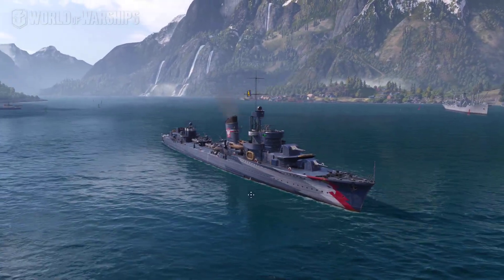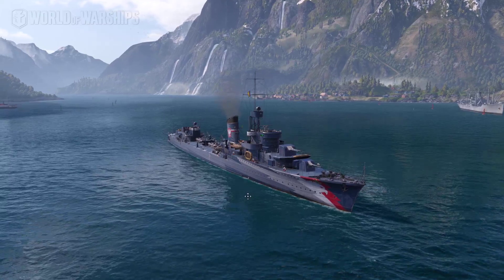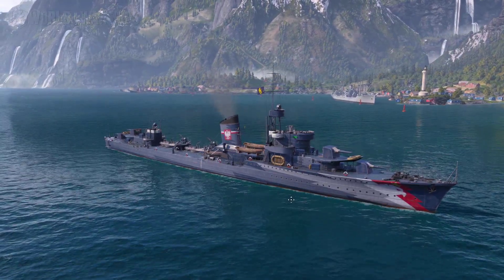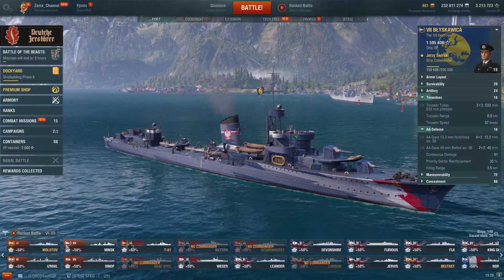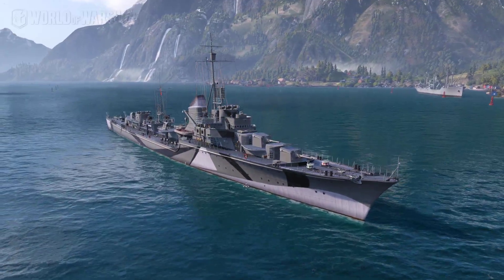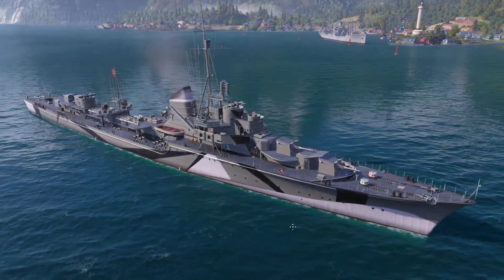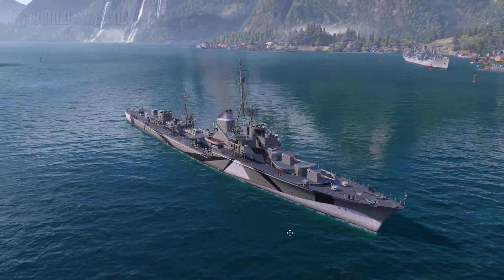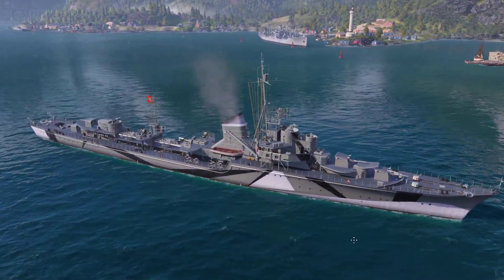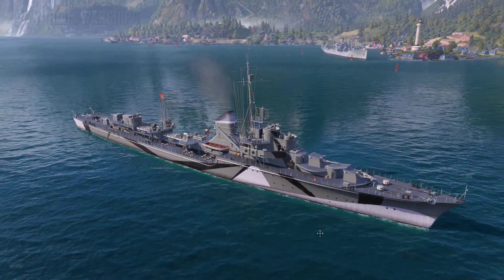The biggest problem with Blyskawica is its bad concealment compared to something like Gadjah Mada, so it has a much harder time dealing with some destroyers. Something else I forgot to mention — the T61, even though it's a tier 6 destroyer, in the right hands it is the strongest tier 6 destroyer and I would very much like to see it in my team. The strength of this ship is definitely the torpedo and Hydro combination — crazy fast torpedo reload — you can sink battleships and cruisers left and right.